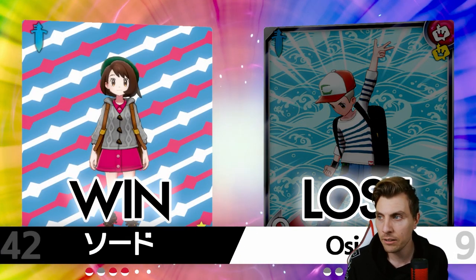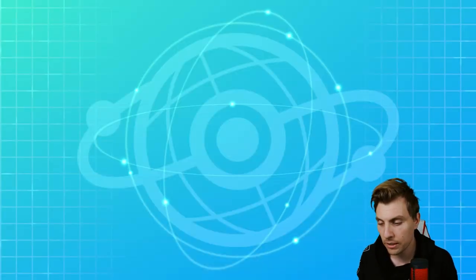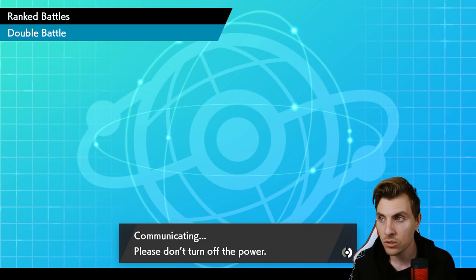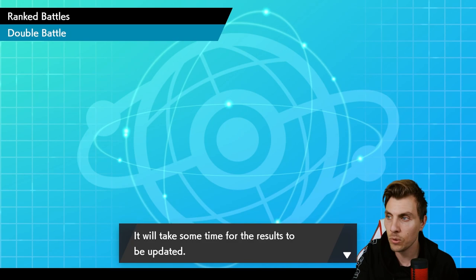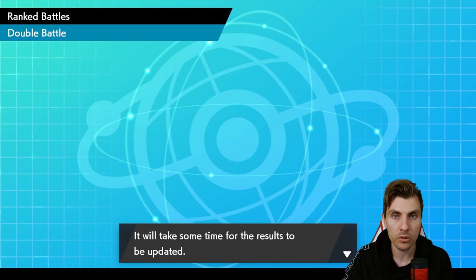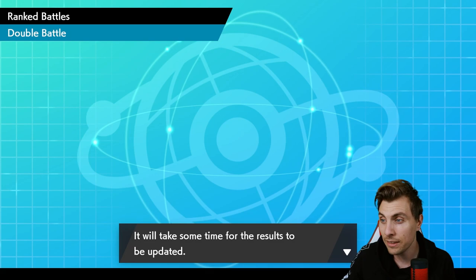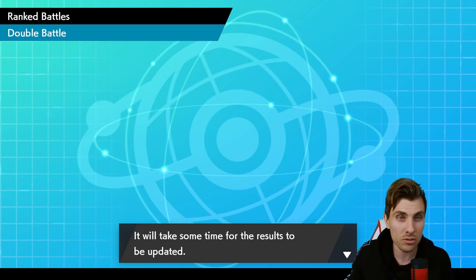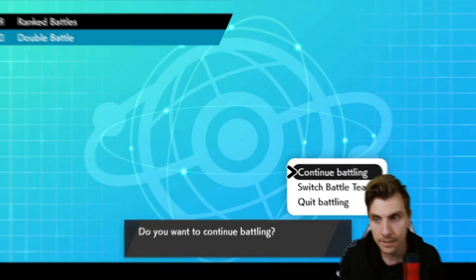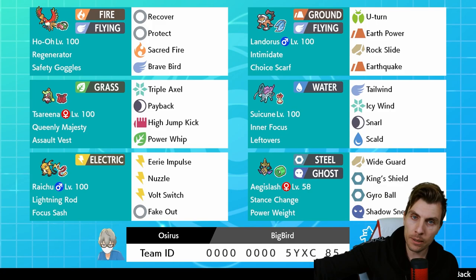I feel a little bit annoyed at myself because I think we could have managed that a little bit better. The Earth Power damage from Landorus was pathetic — we really need to adjust the EV spread there to ensure you get more damage. Obviously the Incineroar runs Assault Vest so that's why. In that situation we would have been better going after Zacian like we talked about — just one of those decisions that comes back to bite you. The team overall I think still performed well, just could have played that last one a little bit better.